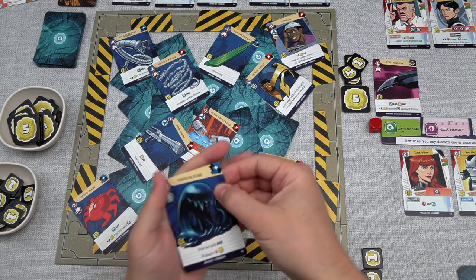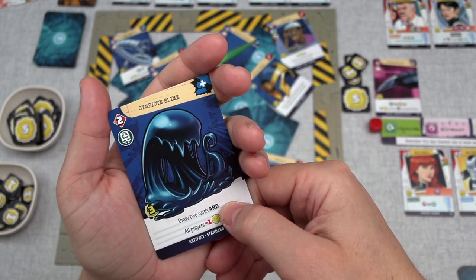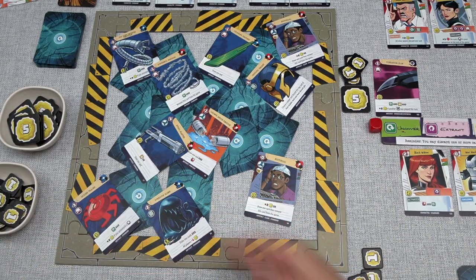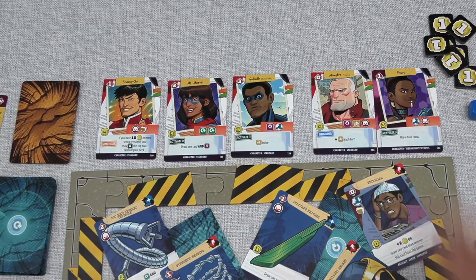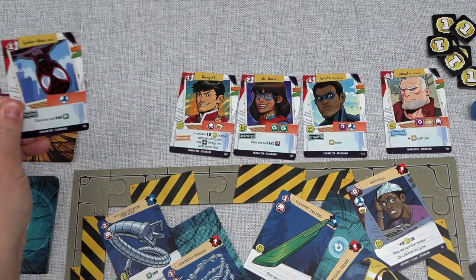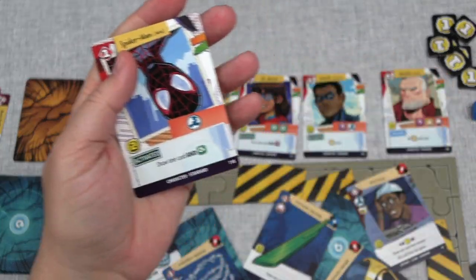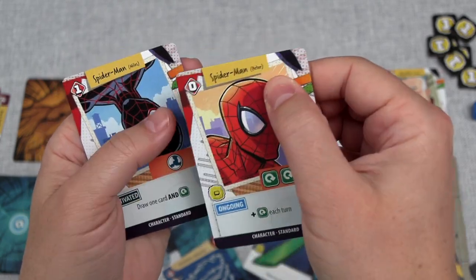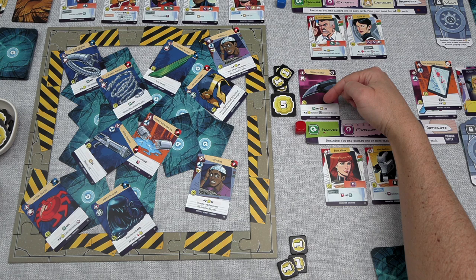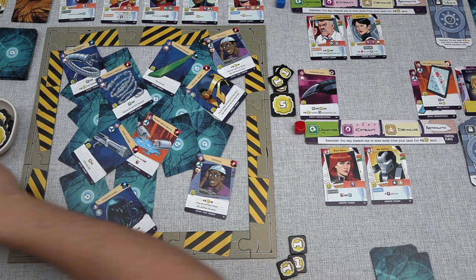That one has a character sighting event. It's a Symbiote Slime, and it says you draw two cards and all players lose an influence when this is played, and it costs three influence to play. We do have to cycle out and bring in a new character — in this case, it's Spider-Man Miles. That's a different Spider-Man from the Spider-Man Peter we saw previously. Now we can do a demolish action — we'll get rid of this Spider Tracer, it will be discarded, and we get two more influence.